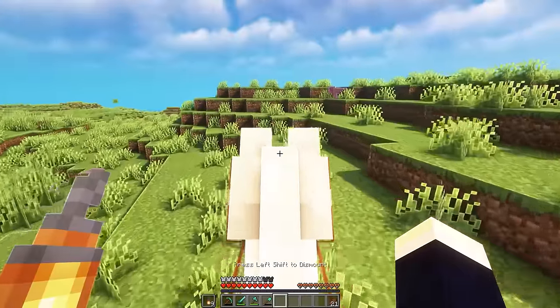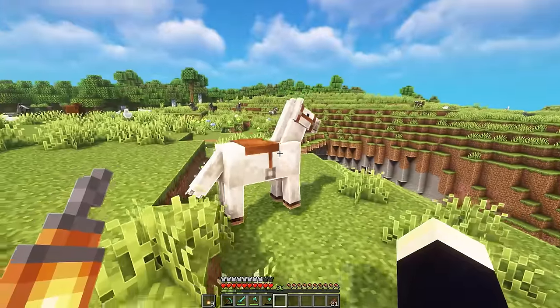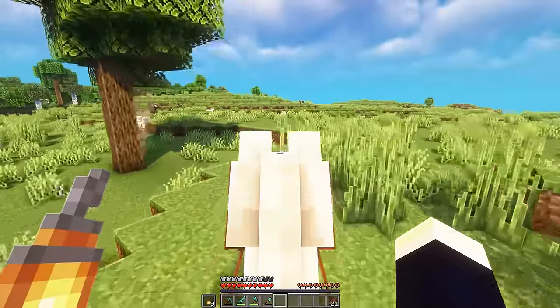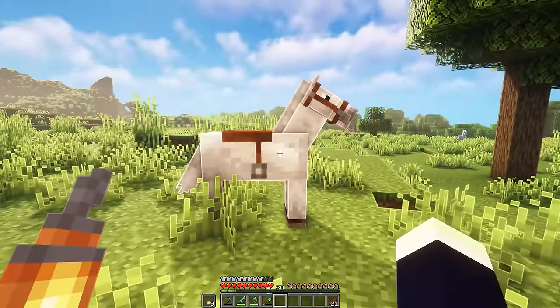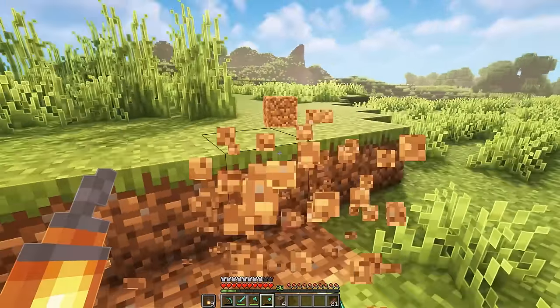Usually I don't name stuff, but I feel like we should give this guy a name — leave some suggestions in the comments. Here we are at the spot; it's time to get a little bit of landscaping done. We want to flatten off this whole area here. I just realized this guy is going to wander off and I don't think I have a lead, so I'm going to make a quick little dirt hut stable for him somewhere.